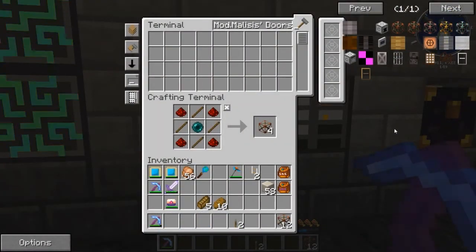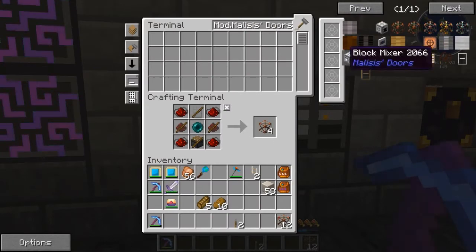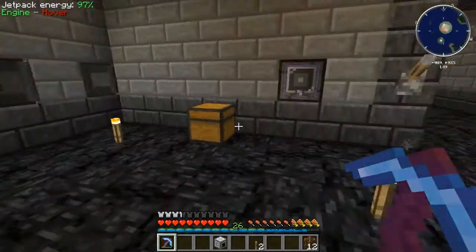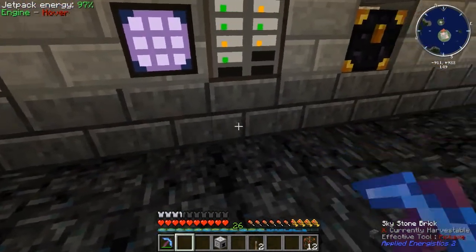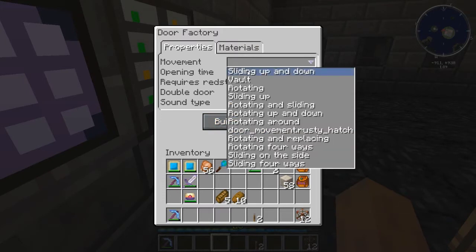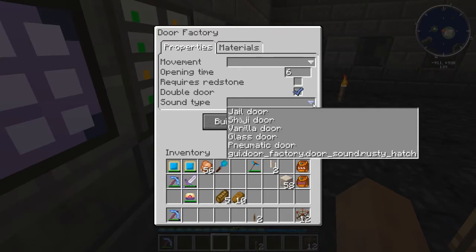So the things I really like in here are the door factory. Basically it lets you make whatever door you would like to use. You can define the movement — it can slide up and down, it can be a vault door, it can rotate, it slides up, a bunch of different stuff. The sliding four ways is pretty neat. You can tell how long it takes; you can make it require redstone; you can tell if it's a double door; and you can even assign it sounds.